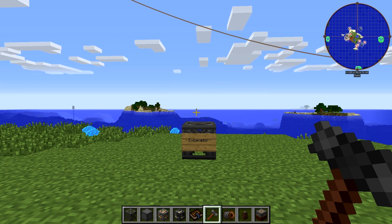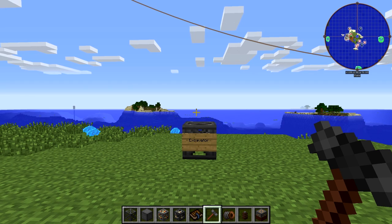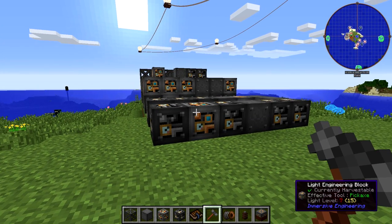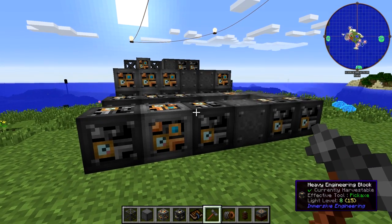It's one of the only multi-blocks I've ever seen that has two distinct parts to it. We're going to see how to build them both, and then we're going to build it, put it together, make it real, and then run it. Over here I've got the three levels of the main part of the excavator, which is the engine. It's built like this.